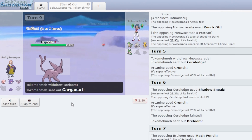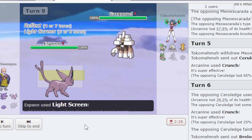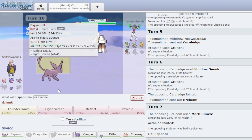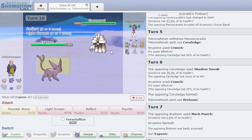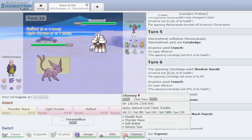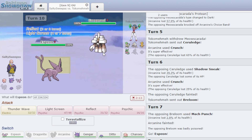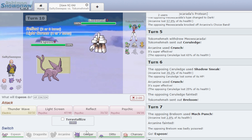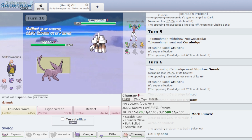I go Light Screen next. A lot of people don't understand how Magic Bounce works — it bounces back Hazards and Status Effects, which is a pretty crazy ability. I can't paralyze this thing because it has Purifying Salt. He's probably going to Assault Vest, which is annoying. I don't have a lot of good answers for this.